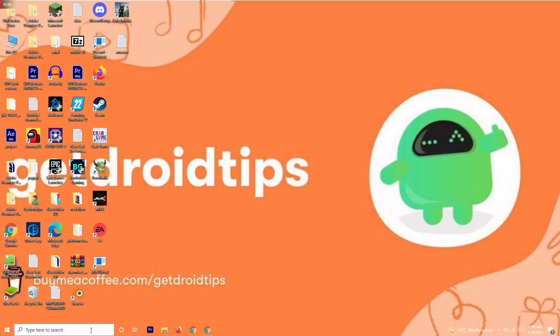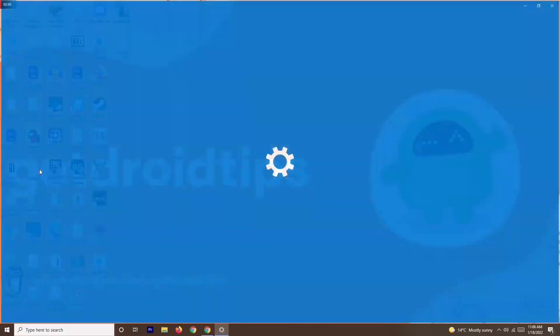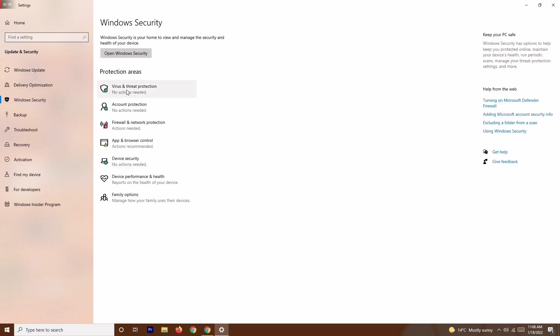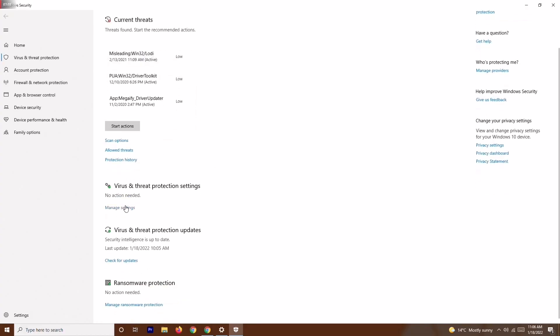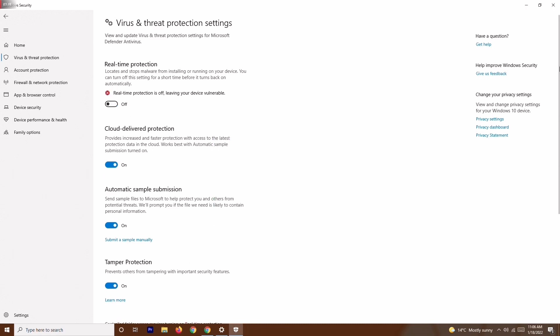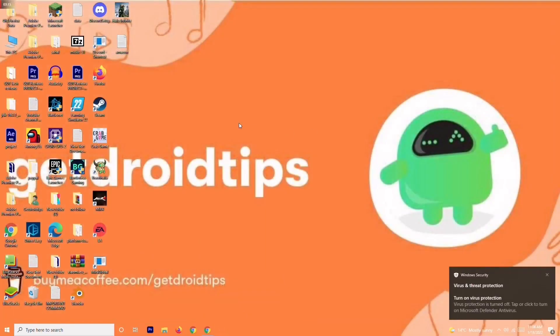Another solution is to disable real-time protection. Go to Settings, then Update and Security, then Windows Security. Click on Virus and Threat Protection, scroll down, and select Manage Settings. Turn off Real-Time Protection. Once this is turned off, try to play the game, as this has helped in some cases.